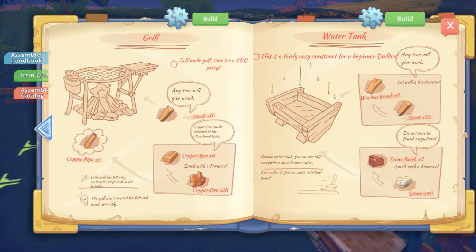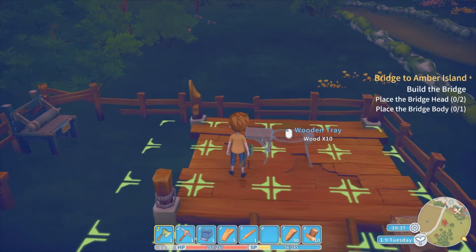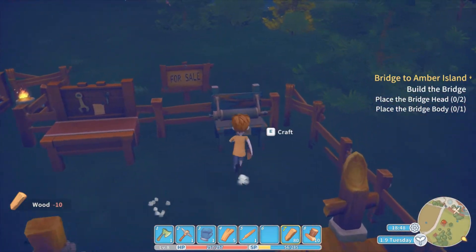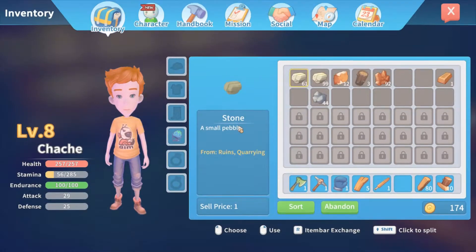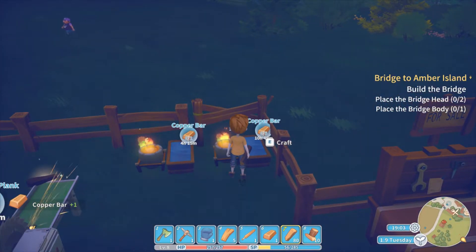It's around here somewhere. Ah, the grill. We need copper pipes for that — I just gave away all of mine. Actually, we probably have enough to make this. A water tank? We'll build that some other time. But I'm gonna build a grill. So we need three copper pipes and ten wood. We have the ten wood, and we need to make three copper pipes. We'll just make all of them — we need six copper pipes anyway. So we need another three more copper pipes. Plus whatever I'm getting. Let's go.